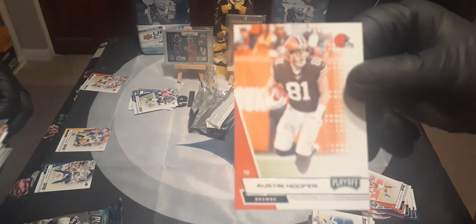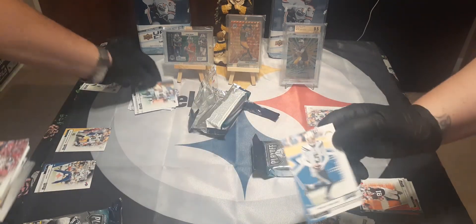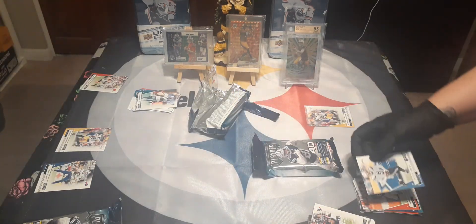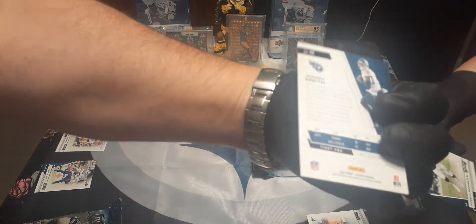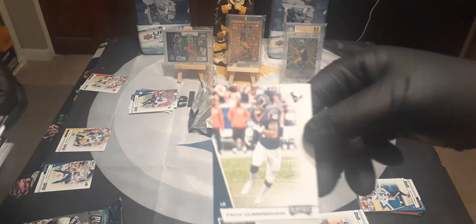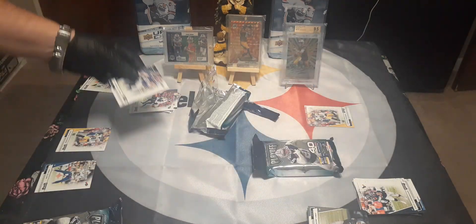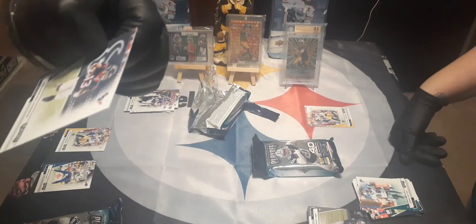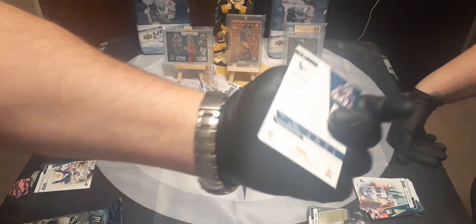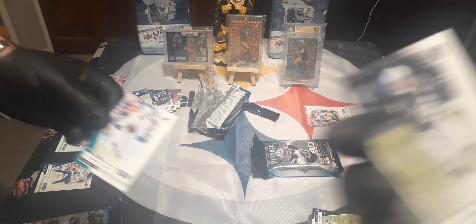Austin Hooper throwback, Jason Taylor Miami Dolphins — pretty cool. Tyreek Hill. These might be cool to put a set together between Ashley and I — we might be able to do that. I like putting sets together, but it's hard to find and it's expensive. Jason Taylor, Brian Cox, Brandin Cooks — I was going to say because of the Eagles. Josh Jacobs.